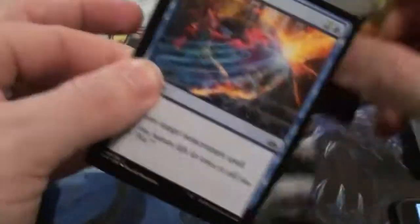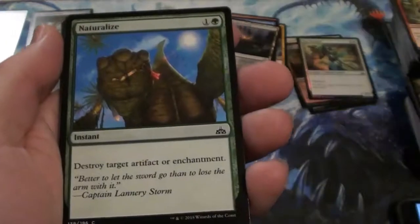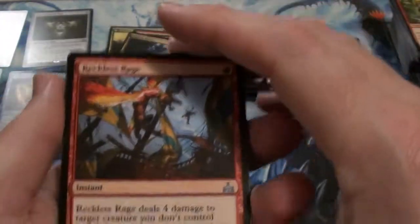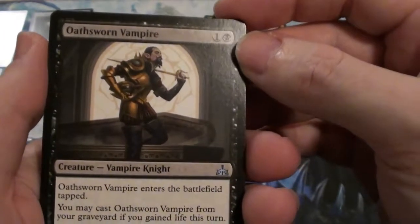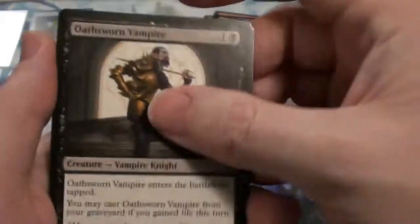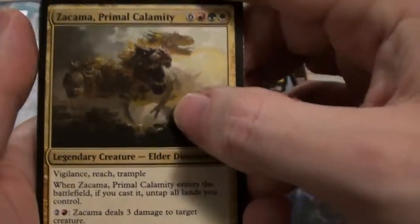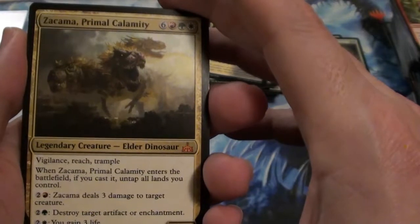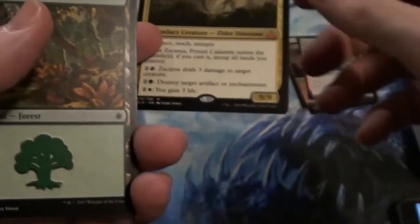It could be in the next — whatever the heck it's called — standard competitive set. I wanted to say Type 2 because I'm that old. See right there, the Oathsworn Vampire — he's just contemplating. We're not going to talk about what he's contemplating though, because that's not good. Oh, the sixth mythic — Zakama! Probably yes, that is up there — it's a $9 one. Primal Calamity.